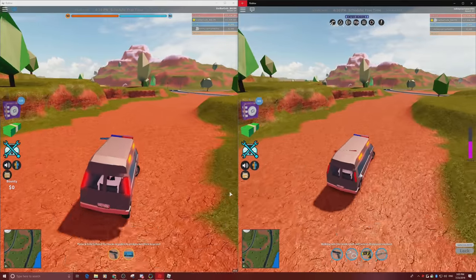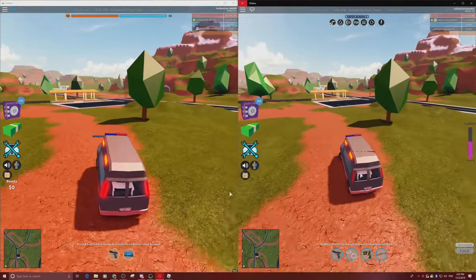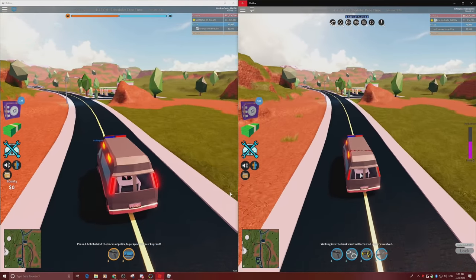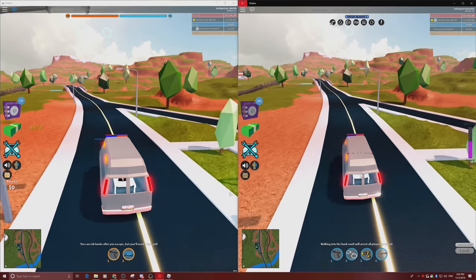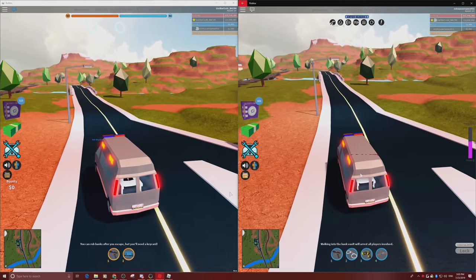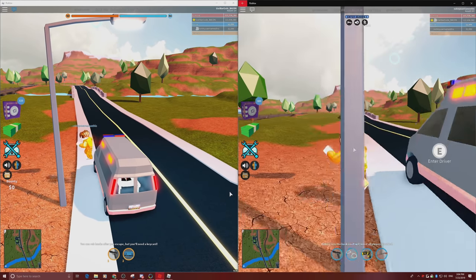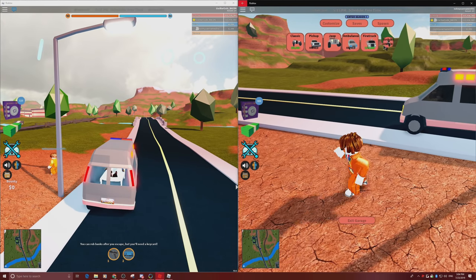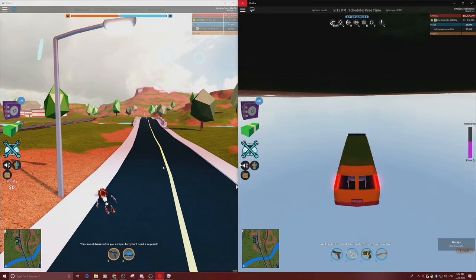Basically what you want to do is just keep on loop spawning ambulances until you get like 10 of them stacked in a row. It'll take about 5 to 10 minutes to do the glitch, but once you have it working, it should work for a really long time unless you team switch. So don't even think about team switching. I'm not sure if it will prevent you from getting arrested.